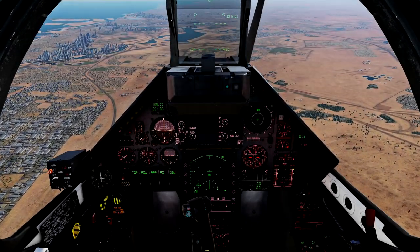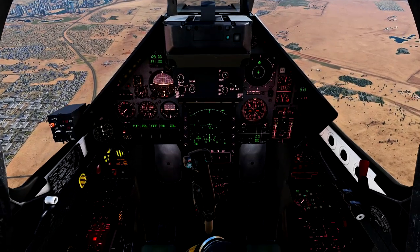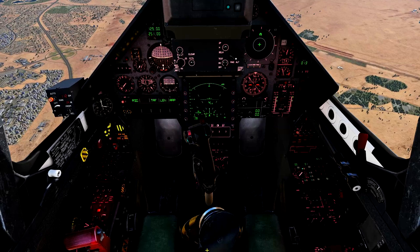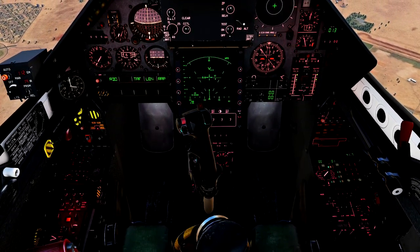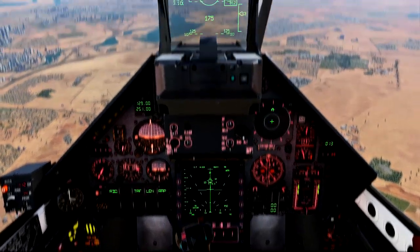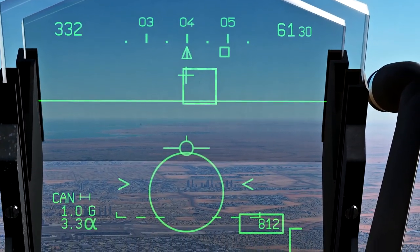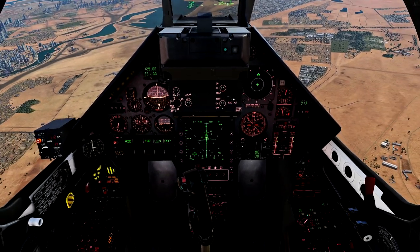Okay guys, here we go. So this is my first time taking the Mirage out against a real human opponent. We're up against the F5 Tiger — it's painted in Spanish colors. He's off my 12 o'clock position here. Got him locked up. And that little moving square is his vector indicator on the HUD there.